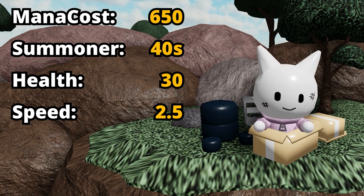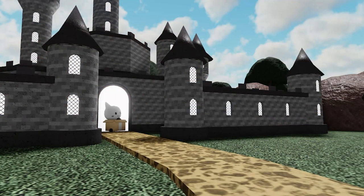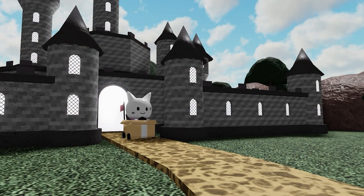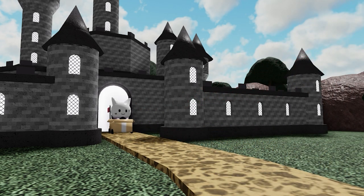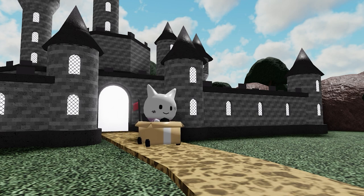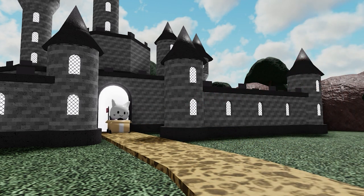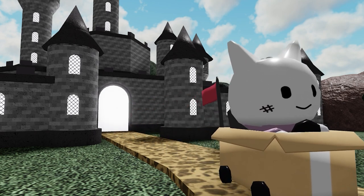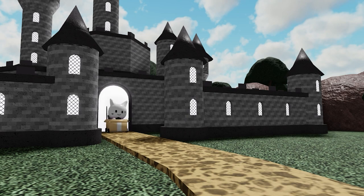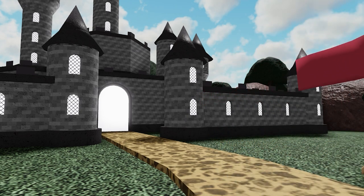It spawns a new card every 40 seconds, and those cards have 30 health and 2.5 speed. The cards it spawns are pretty cute — little Card Kits riding around in a cardboard box. They don't do much damage at this level and aren't very useful, but when you upgrade Card Kit he can actually become quite powerful.